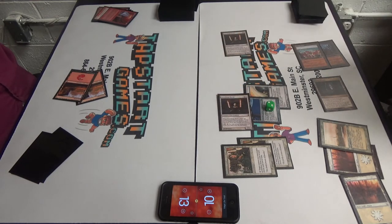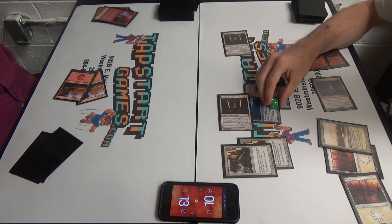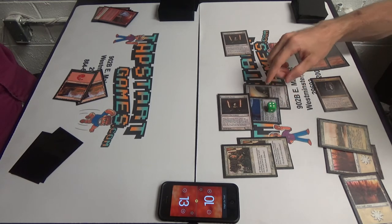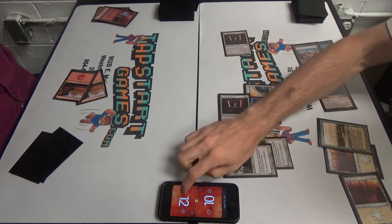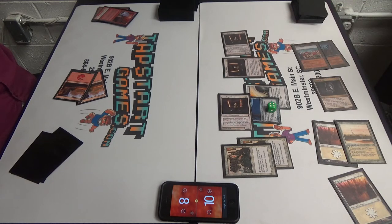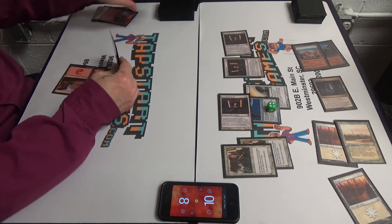Swing three. You got it. So two more counters. You're at thirteen. Go to four counters and then the Sword of Fire and Ice — I'll deal two to you, so it's a total of five. And then for fun, the other Stoneforge Mystic — I'm out of things to go get. Okay, faster.